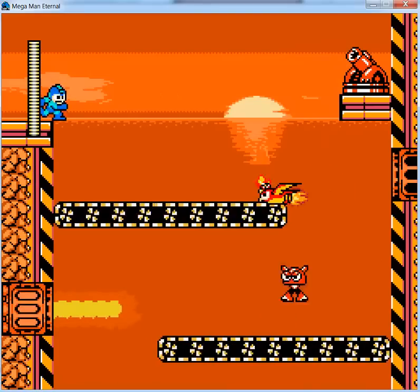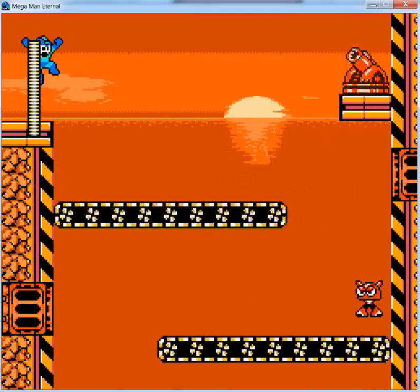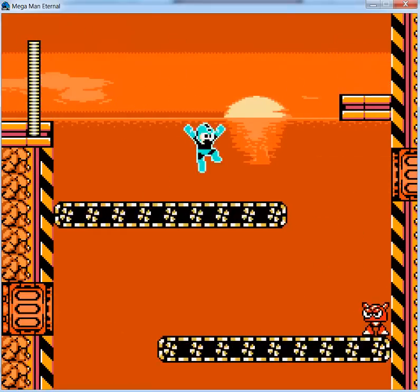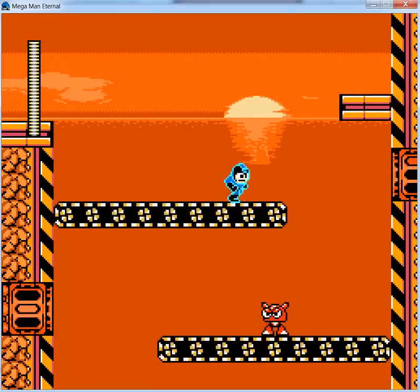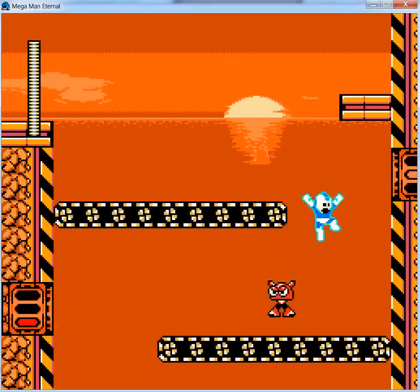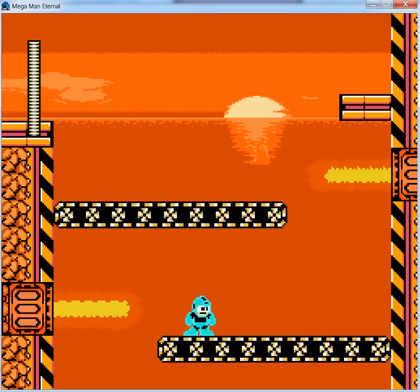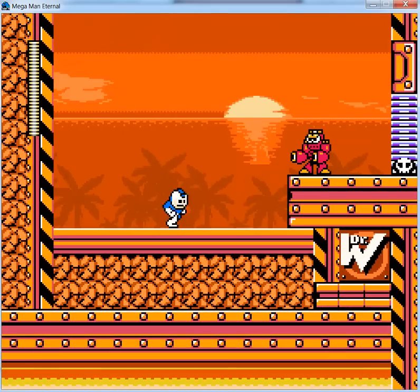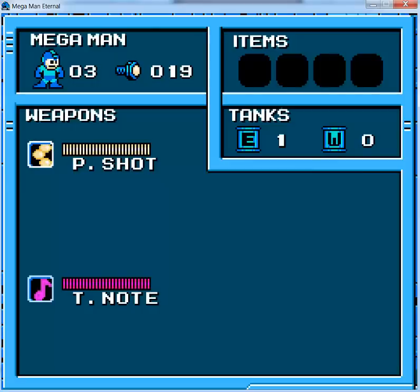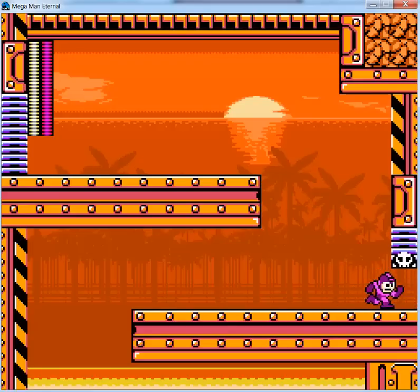There used to be a cannon right there - if you didn't know about it, it would just knock you down. We think we could have kept it but we took it away to make it a bit easier, because the game is actually quite challenging. Indeed it is - even though it doesn't look so far, it is quite challenging for those who don't know what to do. And now we're gonna use the Tune Out.